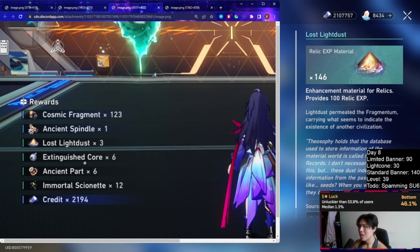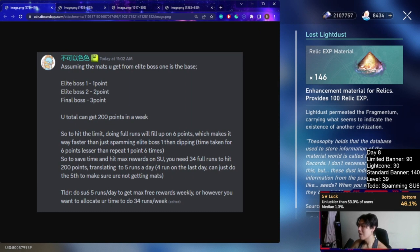You really want to farm up to 200 points a week to get the most value out of simulated universe. Once you hit 200 points worth of materials, you can stop farming and just go do your mob runs. Now, this is really for try-hards — if you don't care about maxing materials and just want to play at your own pace, that's totally fine. It's not easy to hit 35 runs a week since it's quite time consuming; each run takes me around 20 minutes just speedrunning through.